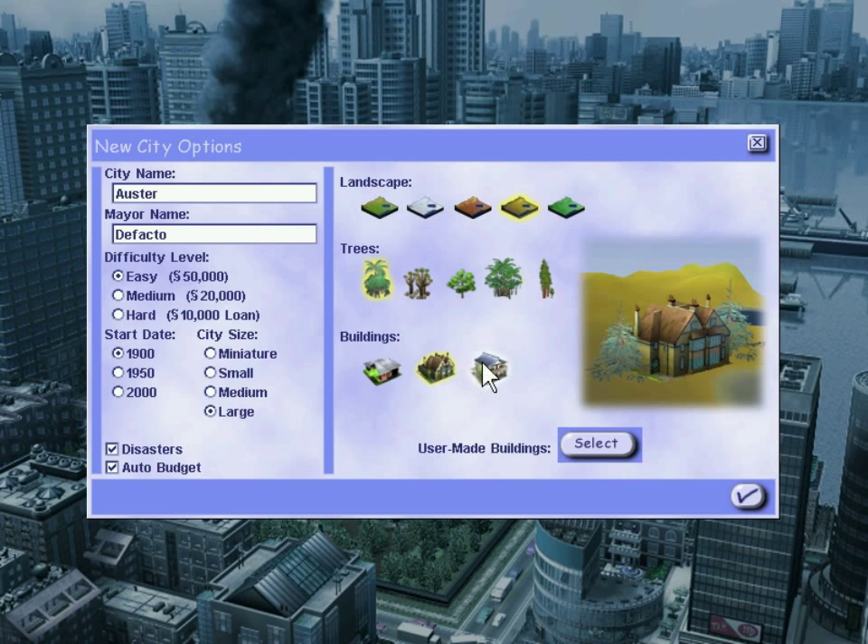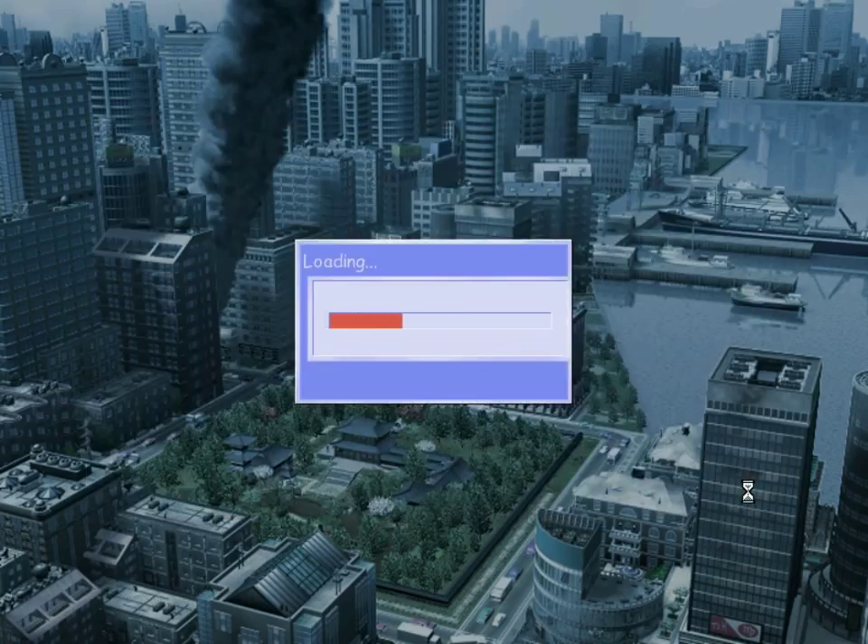As for building styles, we're not going with European again — we've already looked at European textures. Let's go American this time around. We'll make it a desert, and for trees we can make them cactuses. Actually, I'm going to have palm trees in my city. Alright, let's kick this city off and have a look at the terraforming tools.